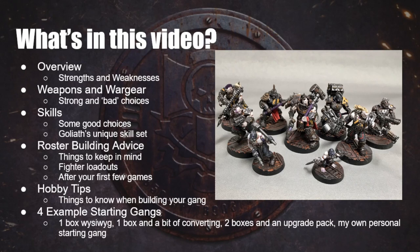After that, we'll go on to hobby tips — things to know when actually physically building your gang, how to assemble the miniatures, and conversion tips. And then finally, we'll round off the video with four example starting gangs: one box WYSIWYG gang, one box with some converting and bits swaps, two boxes and an upgrade pack, and finally my own personal starting gang — basically a roster I would take into a new campaign. So let's go.